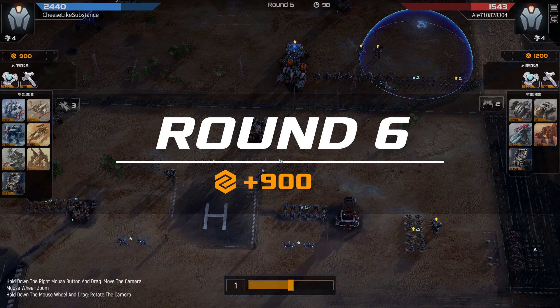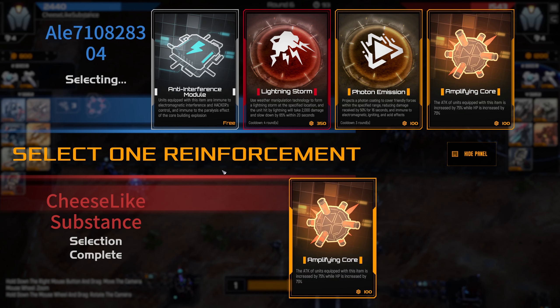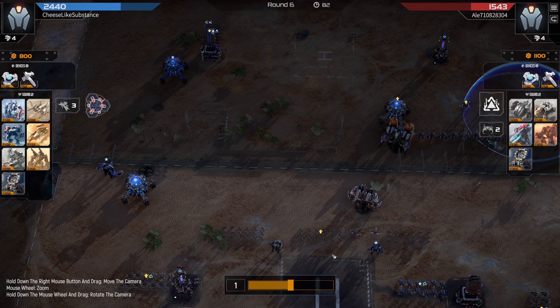The Phoenixes are just getting killed while shooting Crawlers again. So now I think we're in a lot of trouble — we're pretty far down tempo. My opponent has two pretty direct unit counters, and this reinforcement is where we need to get back in. I pick Amplifying Core with the intention of placing it on a melting point. If I can get enough melting points to counter my opponent's melting points, maybe we can get back into this.